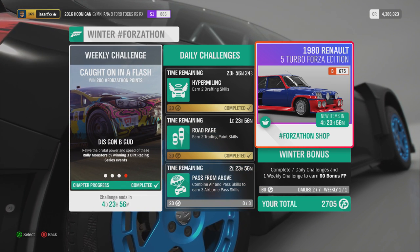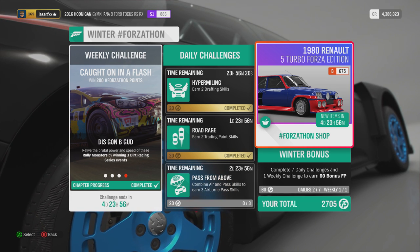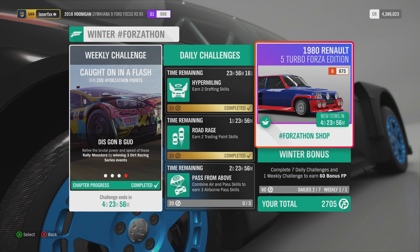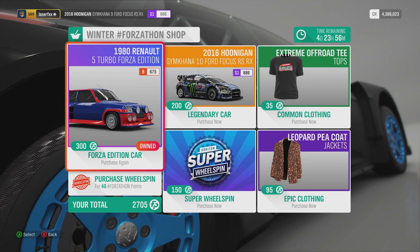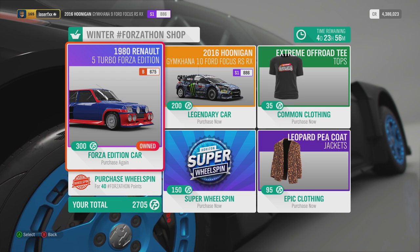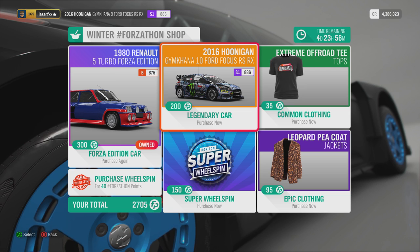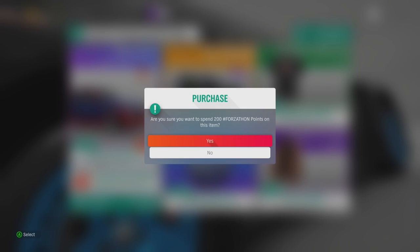This winter season — when I'm recording this — I'm recording every episode a week after the season event is changing, so forgive me about that. We already have the Renault Turbo Forza Edition, so you don't need to buy that, but we can buy this Gymkhana 10 Ford Focus RS. So let us do that.